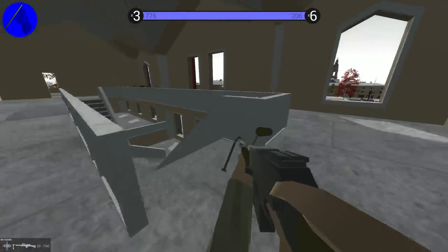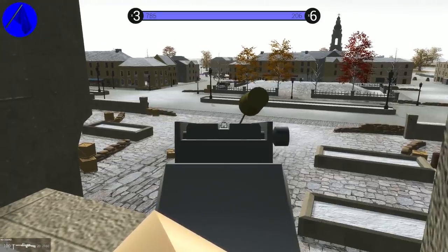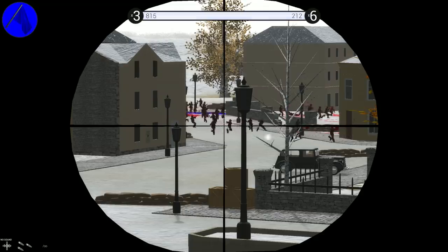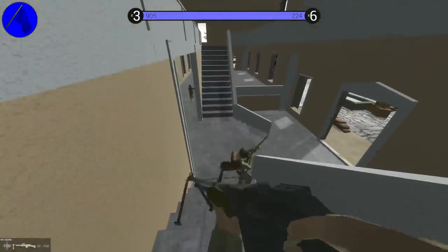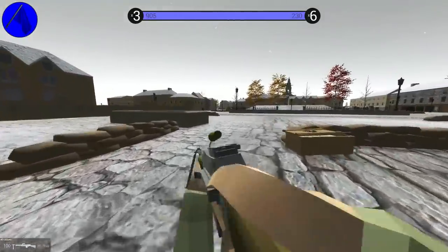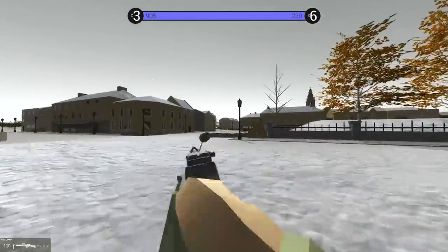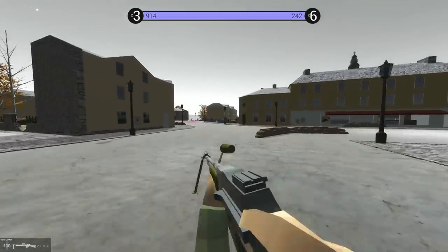Why do the zombies seem confused? They're making a big circle. Let's call another strike down the street. Wait, somebody's getting shot down there — do we still have Americans on that side? Let's get near some of these sandbags and see if they're going to start coming this way. It's still just the cathedral over there. I don't know if the AI is busted — they don't seem to know how to get over to this side. And somebody has something that sounds like an alien gun.